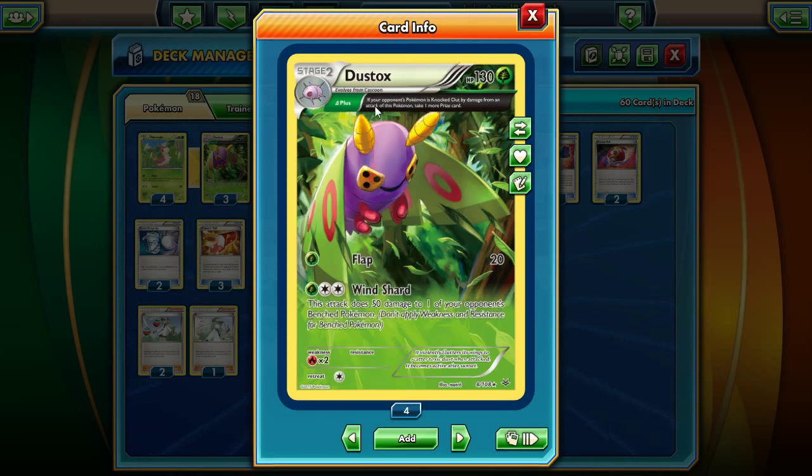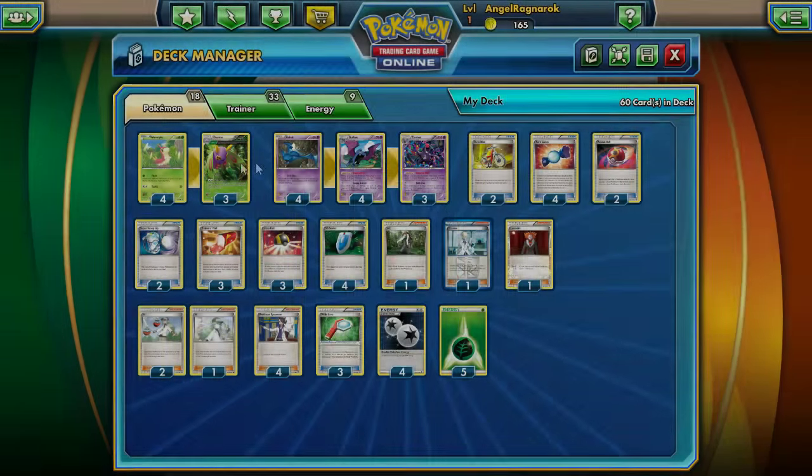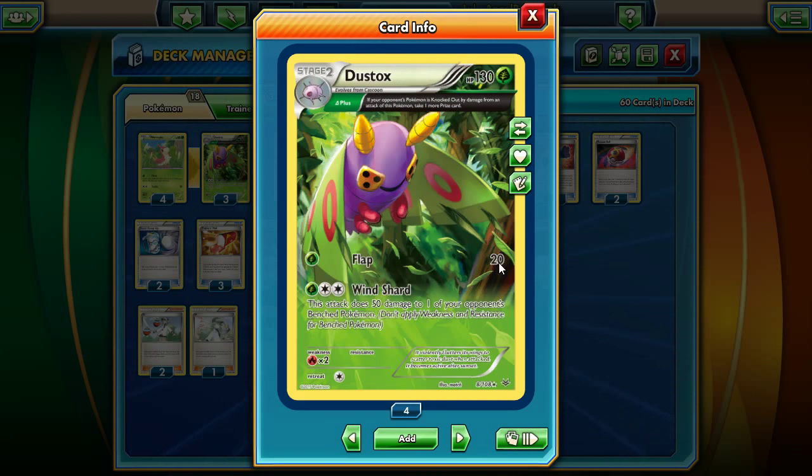Dustox and Swallow both have the Delta Plus ancient trait — if your opponent's Pokemon is knocked out by damage from this Pokemon, you get an extra prize card. So you can knock out basics or little Pokemon like Weedle for two prize cards, which is really great. Dustox's attacks are Flap, which does 20 — really bad for a stage two — and Wind Shard, which does 50 to one of your opponent's bench Pokemon.